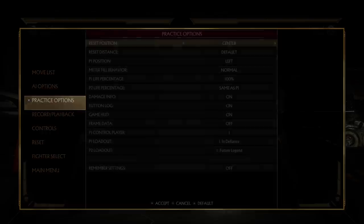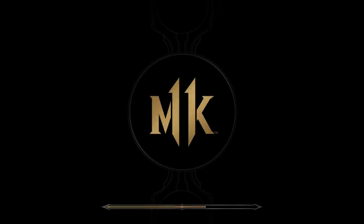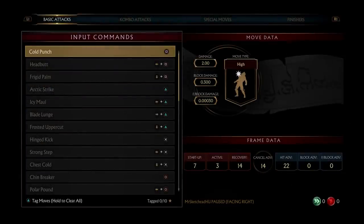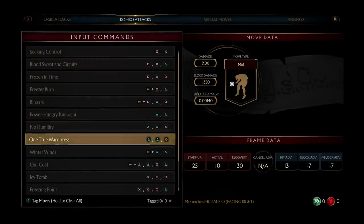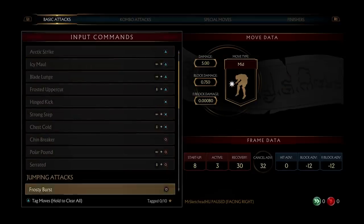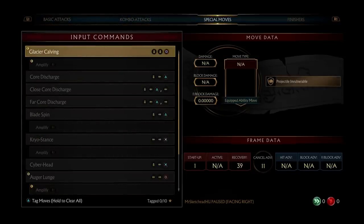Let's move on to variation two - Future Legend. Doesn't look like she has new normals, so it must be special moves. Glacial Calving - what the hell is this? Let me try amplifying it with R1. Weird timing to it. It's a projectile shield, but it only absorbs one. Is there anything different between the two versions? Maybe projectile invulnerable, or it just comes out quicker.